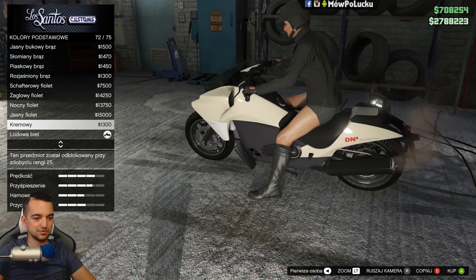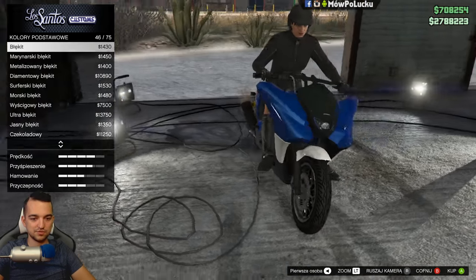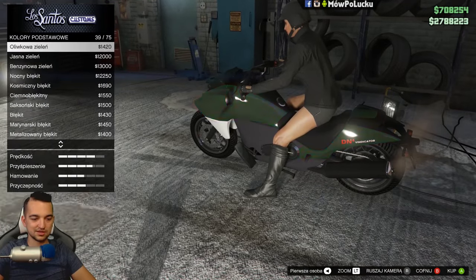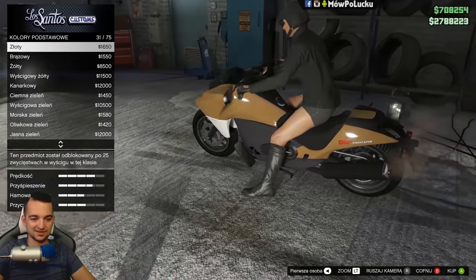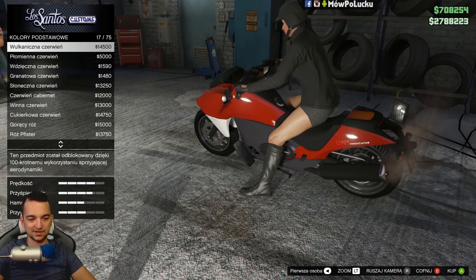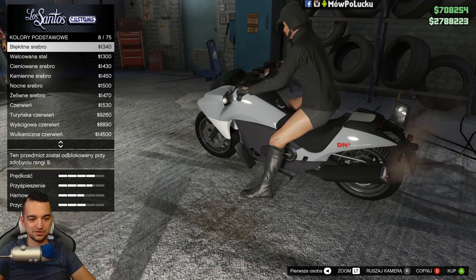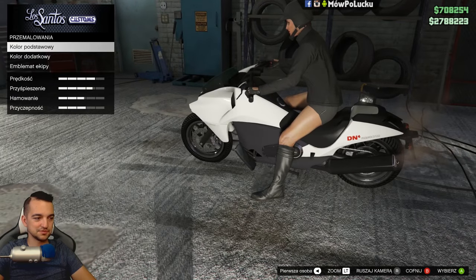A może spróbujmy jakiś inny kolorek — tylko jasny jakiś. Taki szpitalny niebieski? Nie, lepiej nie. No ten biały był spoko. Różowy? Nie, tu już są czarne. Tylko biały mi się podoba. Nie ma opcji.